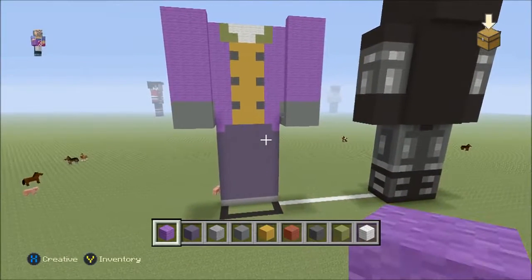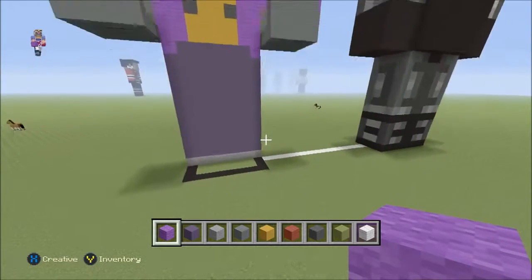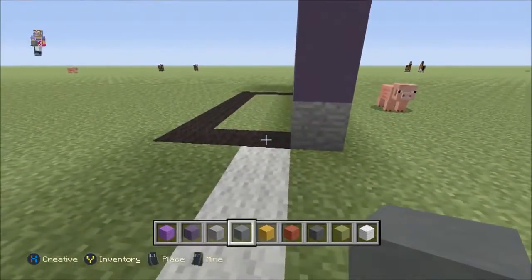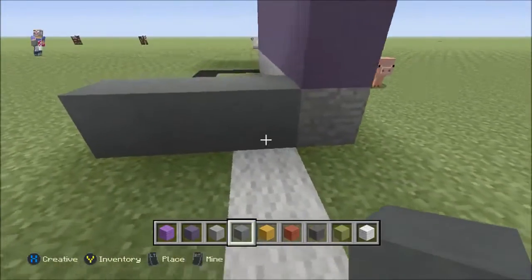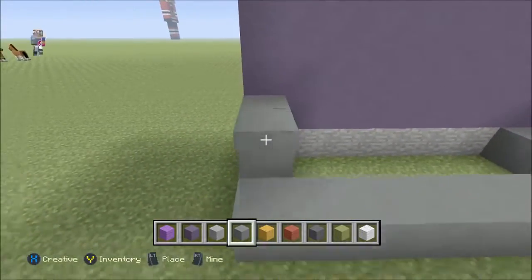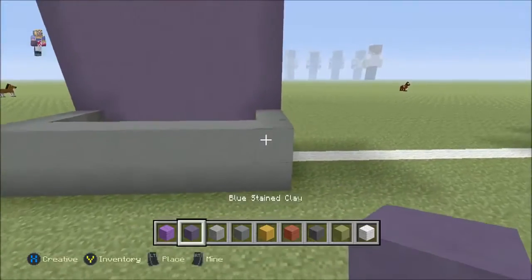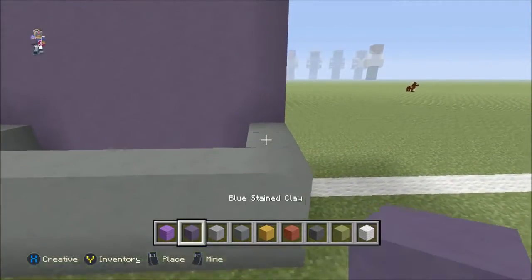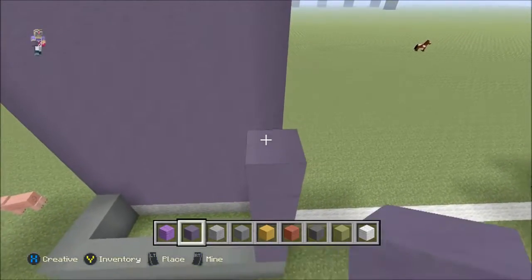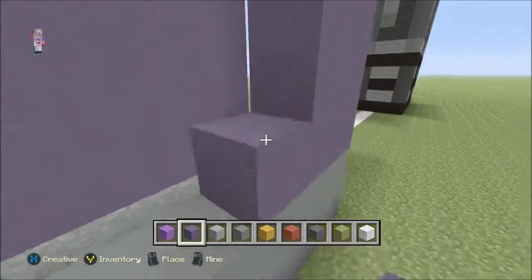We're going to be working on the back side since that's completely empty. For the back, we had some cyan stained clay for the feet — go over three blocks from the legs: one, two, three — then connect each side together and do a double layer. Once you have that, count ten blocks up with the blue stained clay — one, two, three, four, five, six, seven, eight, nine, and ten — then go all the way up and down.